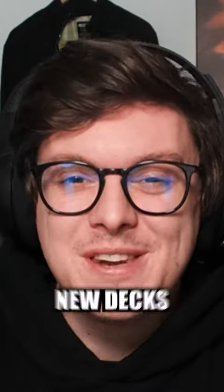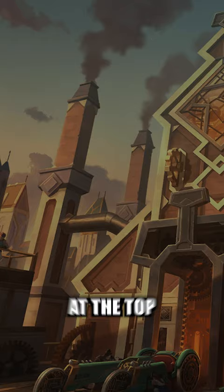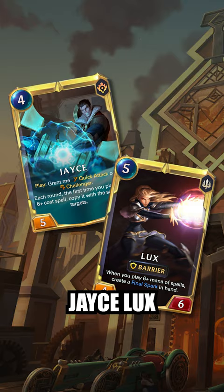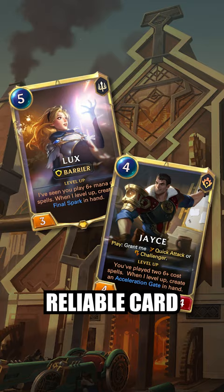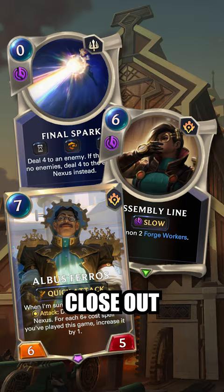These are the best three new decks to climb with right now. At the top of the list, Jace Lux. The new formula card is perfect for our 6 cost card duo, because not only does it technically only cost 3 mana, it actually levels both champions and gives them some good, reliable card draw. Lasers, Whiteboards, and Albus Fire Rose create multiple ways to close out games.